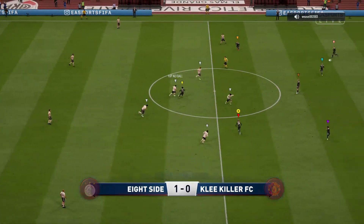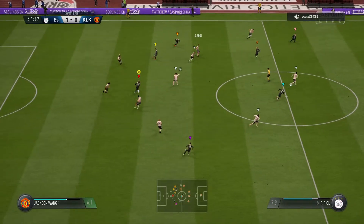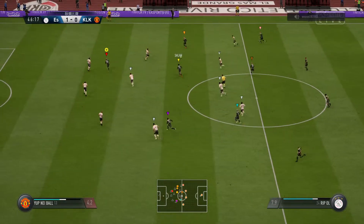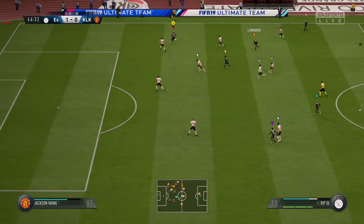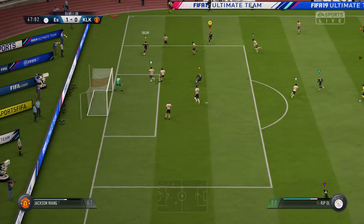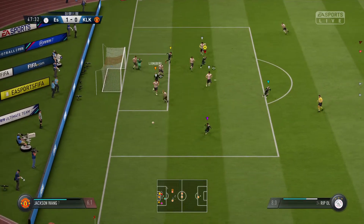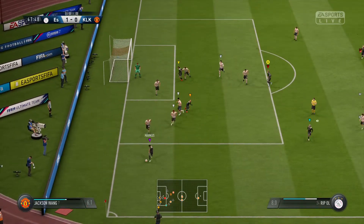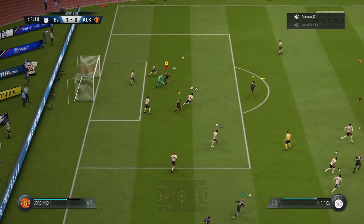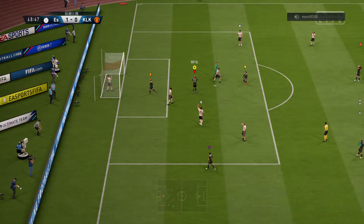The ball is on the roll again and the second half is underway. Just read the intentions of the opposition there to make the interception. Guiding it through the defenders. There's a chance really of getting into a scoring position then, but anything but. Whipped in from the wide area - goalkeeper can only parry it out and the ball goes out for a goal kick.